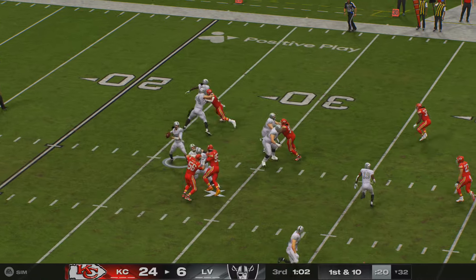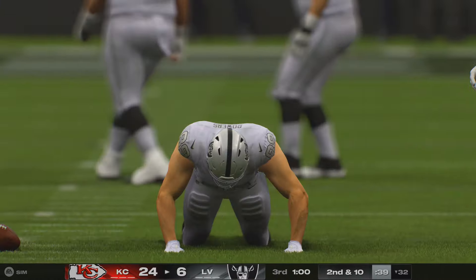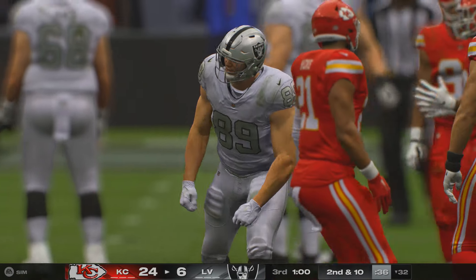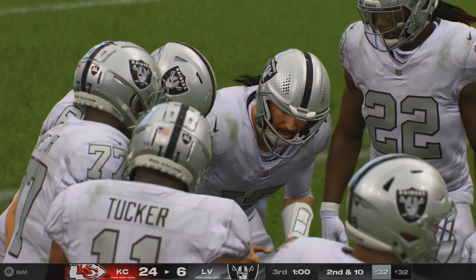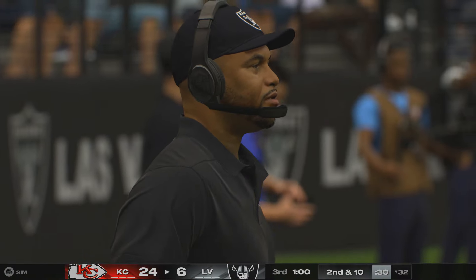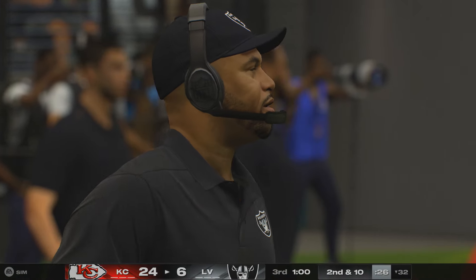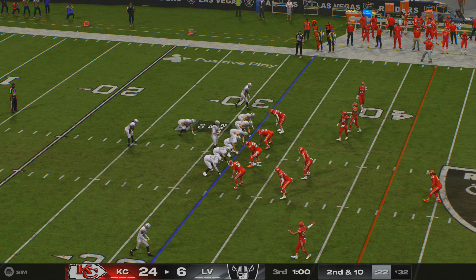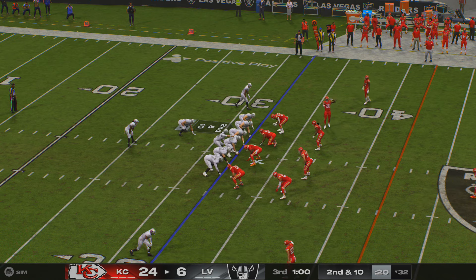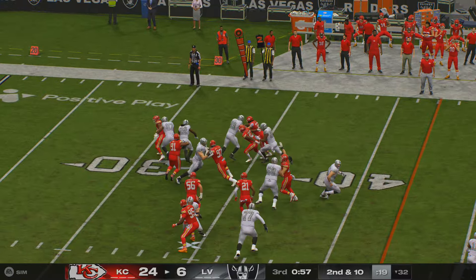Minshew sets to throw — that one drops down incomplete. Good coverage there, forced the ball free, second down. At this point in the game, these incompletions need to turn into positive snaps, and soon. Third quarter from Southern Nevada, here's second and ten. On the handoff, it's Madison — able to get this one across the 45 before he's brought down. And even 100 yards here for Madison — he's got a first down.